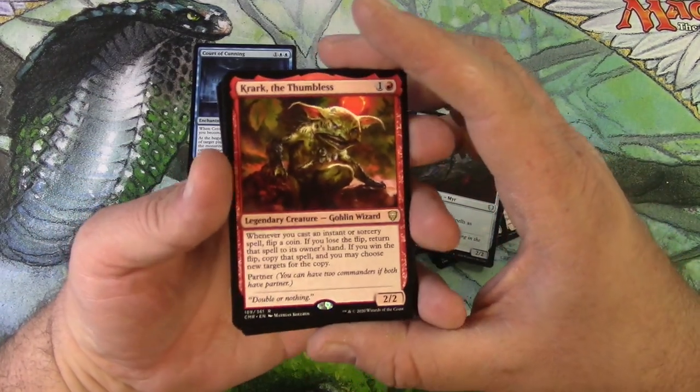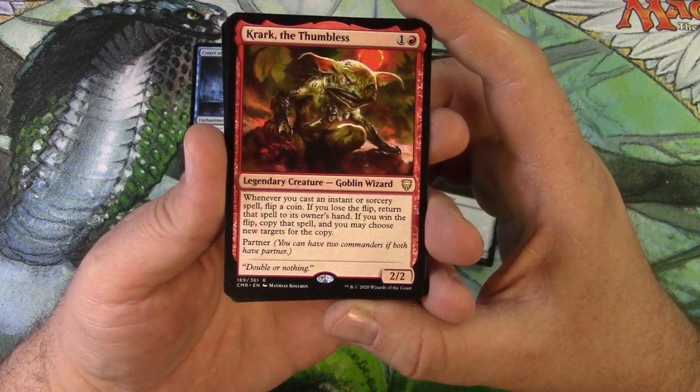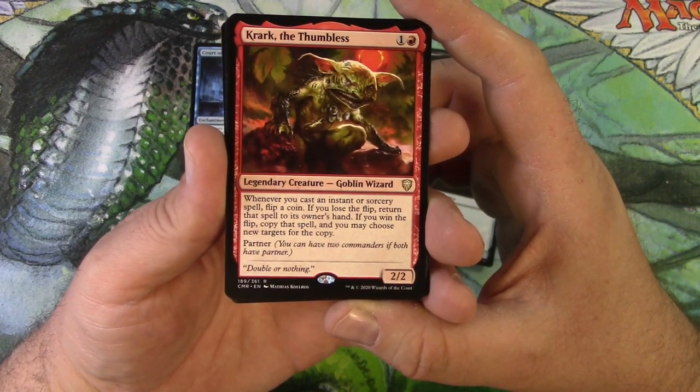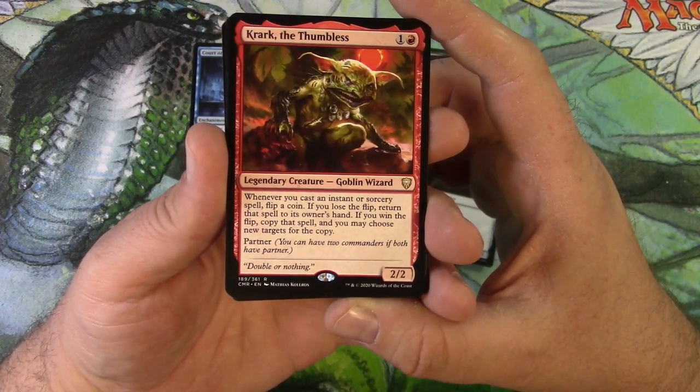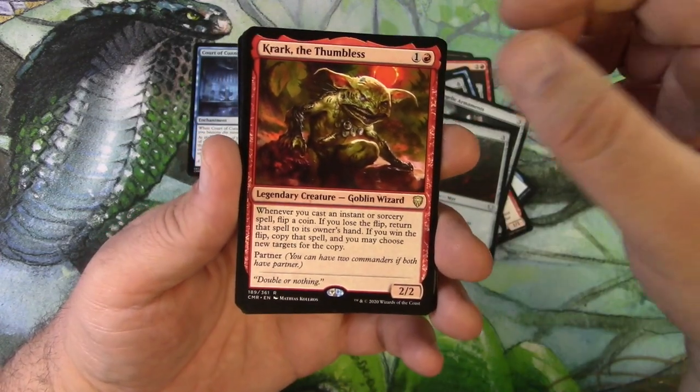Crock the Thumbless — goblin wizard, legendary two-two for two. Whenever you cast an instant or sorcery spell, flip a coin. If you lose the flip, return that spell to its owner's hand. If you win the flip, copy that spell and you may choose new targets for the copy. It's got partner — I think that's going to see some play, a little coin-flipping nuttiness.